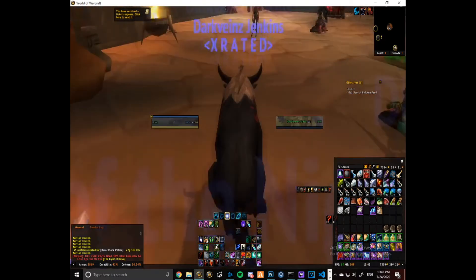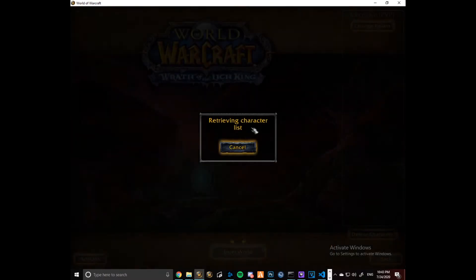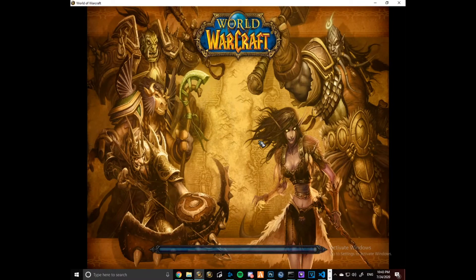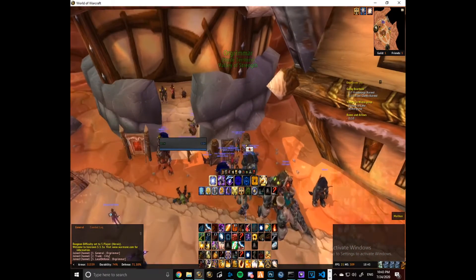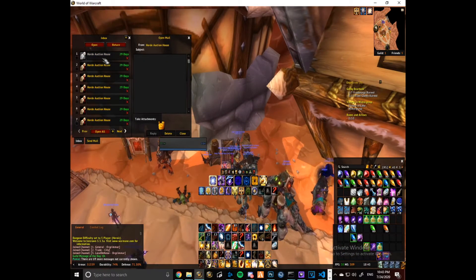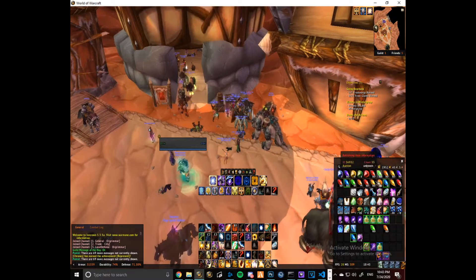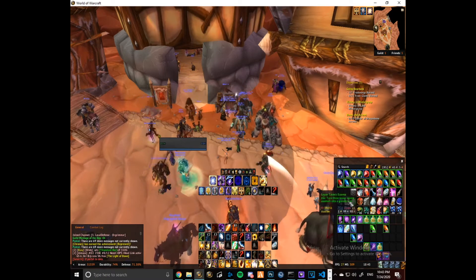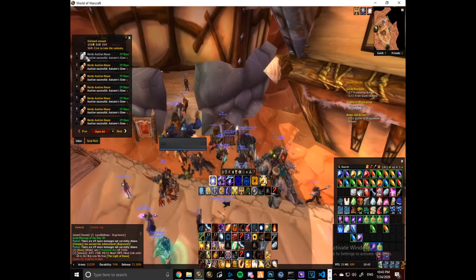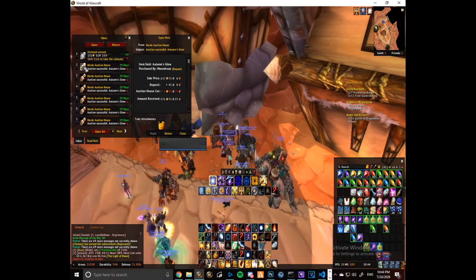In one of my next videos I'll probably show you what happens there and how much profit I make. I'm going to hop over to Temptress. Now let's have a look at the auction house. I've got a lot of gems in my bag that I haven't put up yet. So Autumn's Glow — one each, 130 gold. I've got a few there.